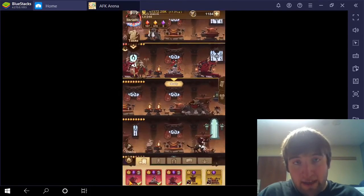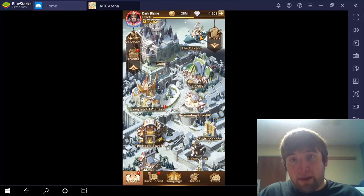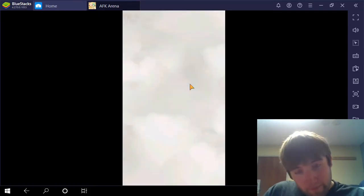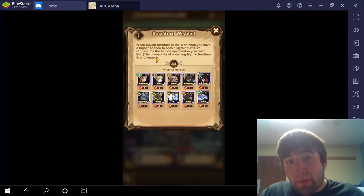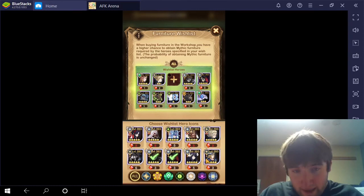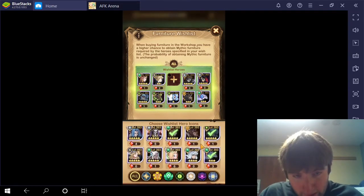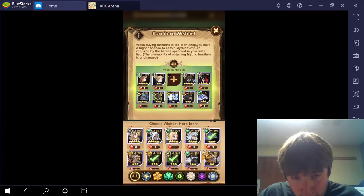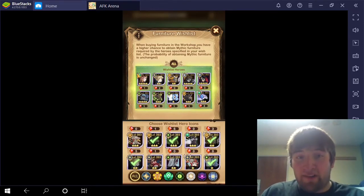So what I'm going to do because of that is I'm going to take Scryeth off the wishlist. The wishlist is also in the workshop, you click that button, and then as you can see Scryeth is right in the middle. I'm going to take him off. I'm thinking Brutus - I just want to put Brutus on there. So there he is on the wishlist now.